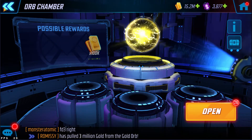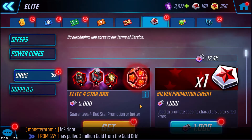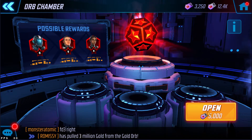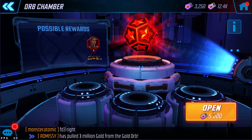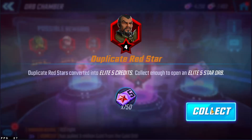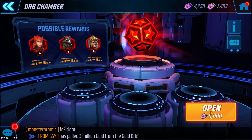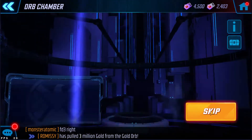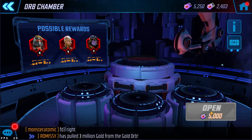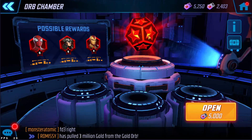Let's jump straight into the 4 red star orbs — the elite 4 star orbs. We got 2 of them, let's see what we get. Alright, this is not very good. Let's do another one. It's still purple and nothing great. We could have at least gotten a 5 star, but alright.